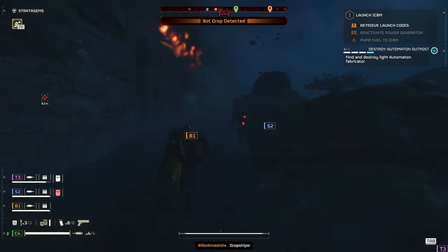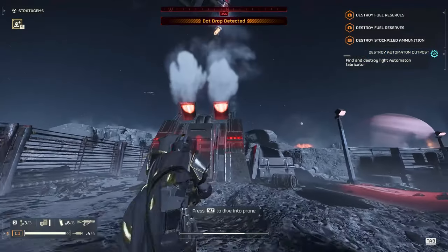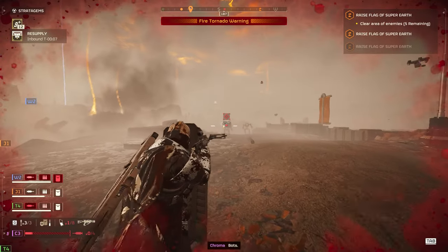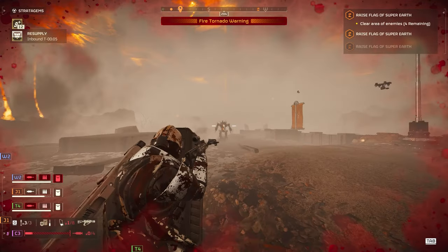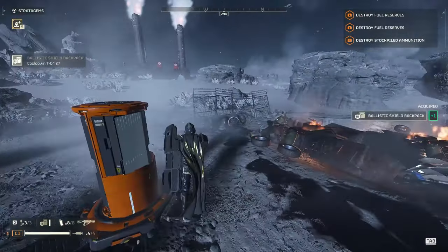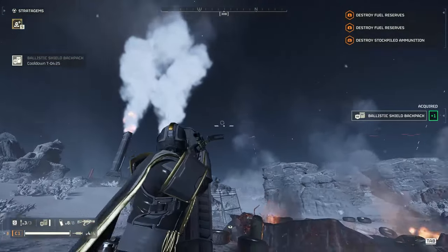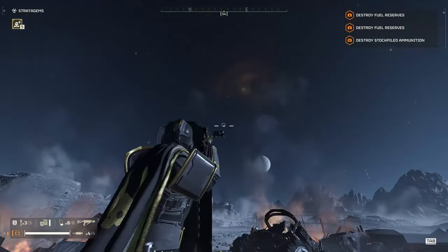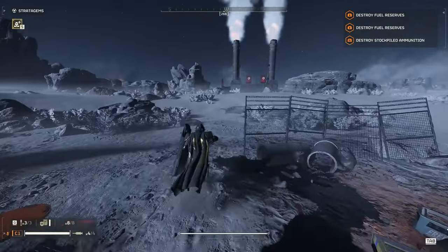This build is very flexible and can handle most things. The crossbow works as both a nest and fabricator destroyer, and is amazing at dealing with medium-to-big-sized hordes. It disposes devastators and their bug equivalents with ease. On top of that, the crossbow is a one-handed weapon, meaning you can hold objectives like SSSDs or the ballistic shield whilst using it.